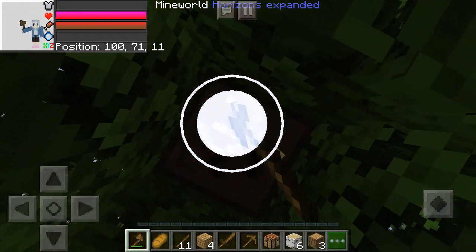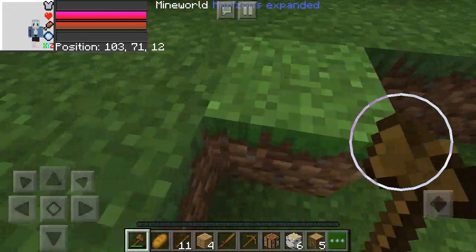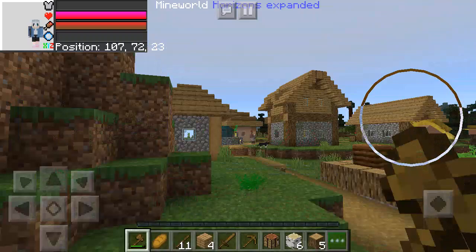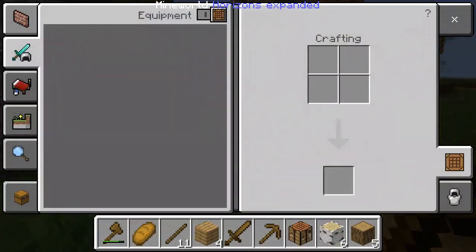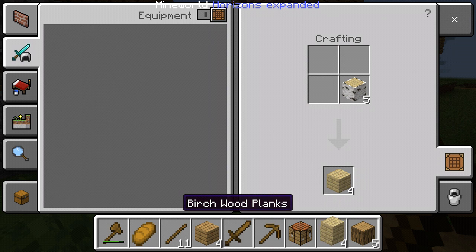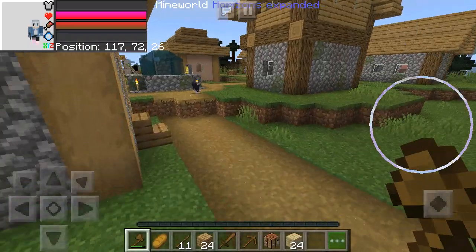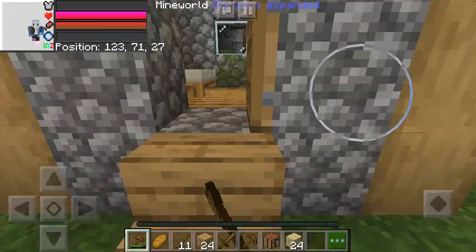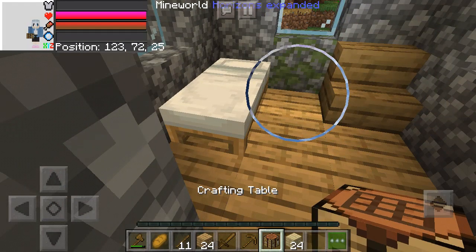I wish a bear doesn't just go ahead and annihilate me because the bear just snuck up to me and almost killed me. Let's make ourselves some more planks, make wooden armor and hope for the best. Since we've done that, let's go find ourselves a crafting table in one of these houses in the village.